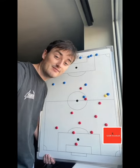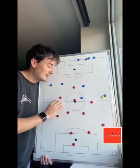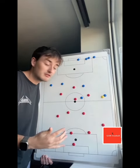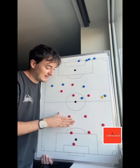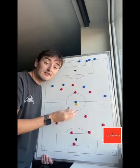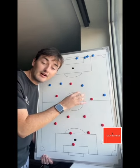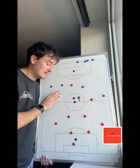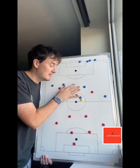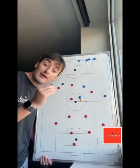The key issues in a 4-2-3-1 are often no designated pressing structure. I often see the front four pressing because they haven't been told otherwise, while the back six form a separate unit — creating a massive gap in between that the other team can play through. You also have to define what your wingers are doing: are they wingers or left/right-sided midfielders out of possession? A lot of the time the wingers think they're attackers, and the number 10 and striker also think they won't need to track back.